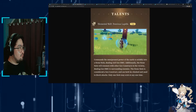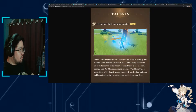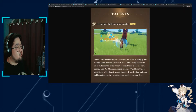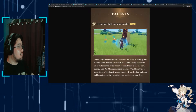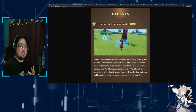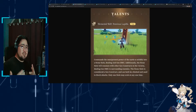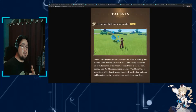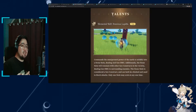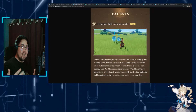His elemental skill, Dominus Lapidis, is one of those skills where you can activate it in two ways — you either tap it or you hold it. If you tap it, it'll create a pillar, and every now and then the pillar will do periodic AoE Geo damage. What makes this skill pretty cool is that if you're using other Geo characters like Ningguang or Albedo who create Geo constructs, if they're near enough, it will resonate, and the other characters' constructs will also start dealing AoE Geo damage.